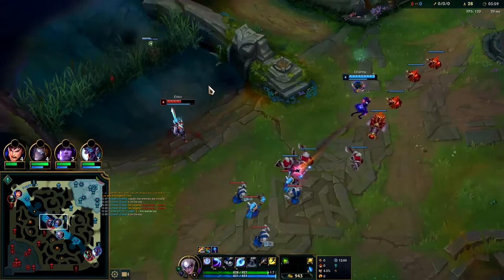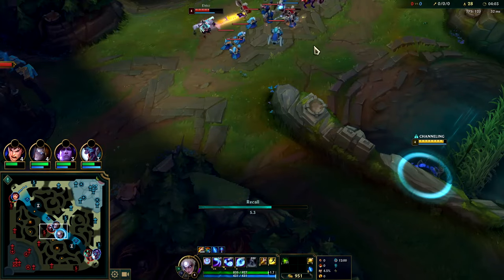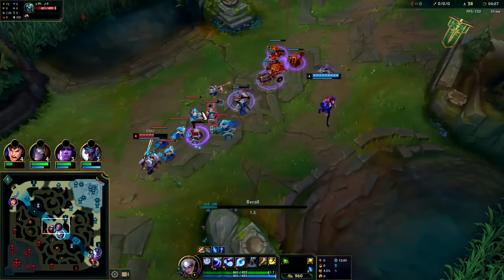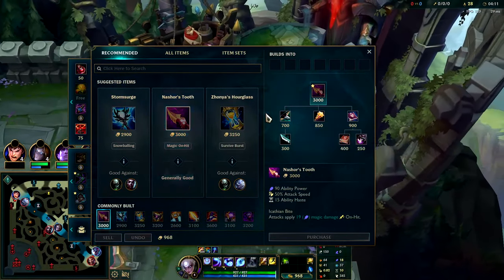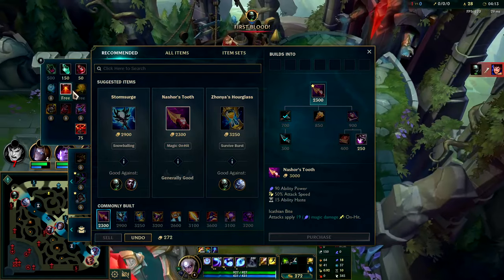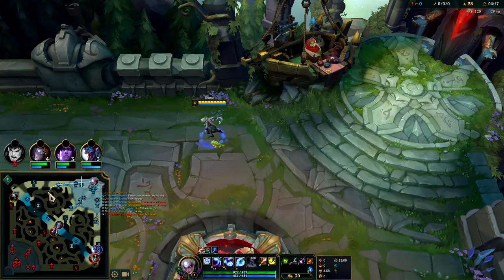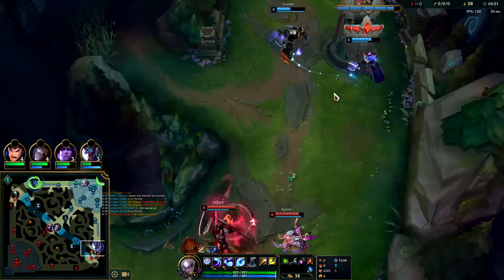I think I might have accidentally showed — we'll see how they react. I'm not gonna go bot though; it seems like a waste of time. We'll go ahead and pick up Recurve Bow, pick up Oracles, and head out. I guess we can pick up a Glowing Mote. We're gonna continue to full clear. Once we're six we can do something bot side.